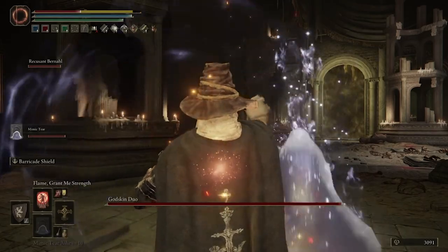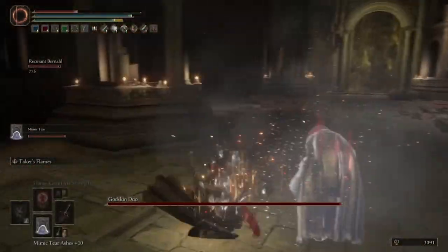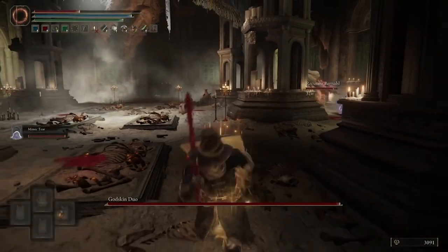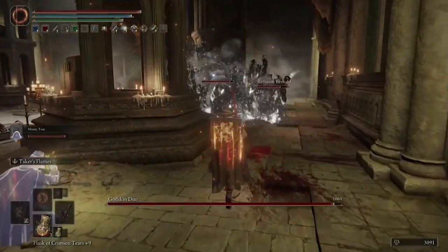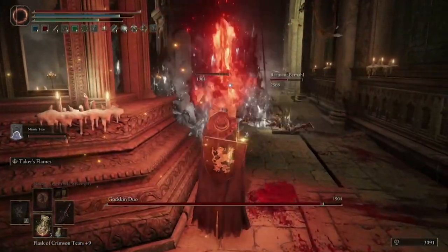At this point, the Godskin Duo is going to go after either one of your summons, or sometimes both. Just stand back and begin to constantly use the Blasphemous Blade skill. It's going to do a significant amount of damage over and over. Your Mimic will also be doing the exact same move, and you're going to be destroying the Godskin Duo.